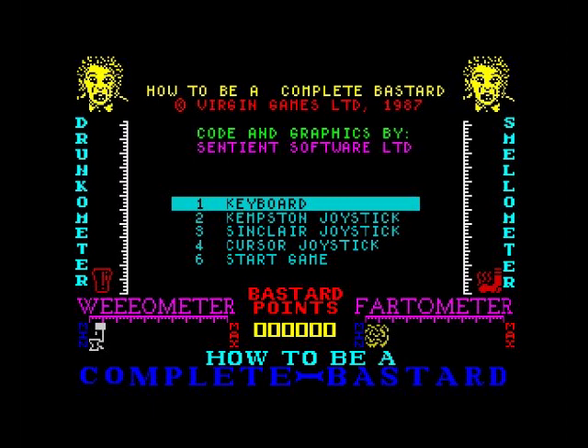I just recently reviewed the Young Ones on the Spectrum and that was pretty awful — a game that could have been so much better. Now we've got 'How to Be a Complete Bastard,' which is basically Adrian Edmondson. I think it was based on a book, released by Virgin Games in 1987.